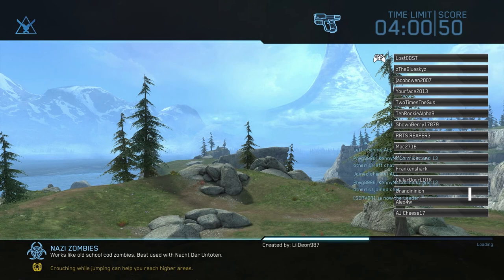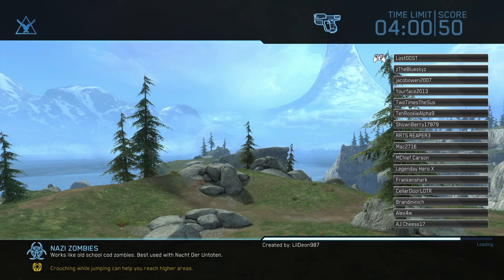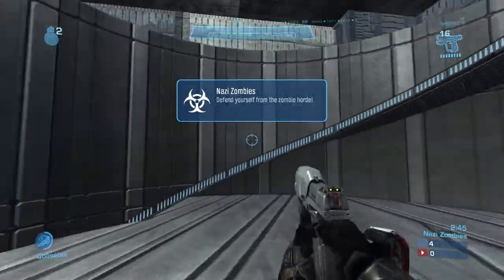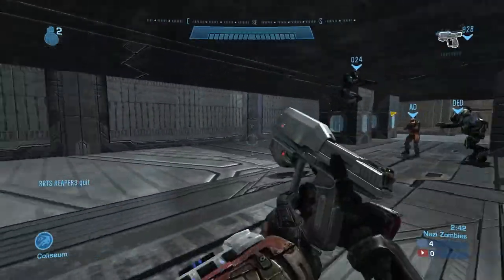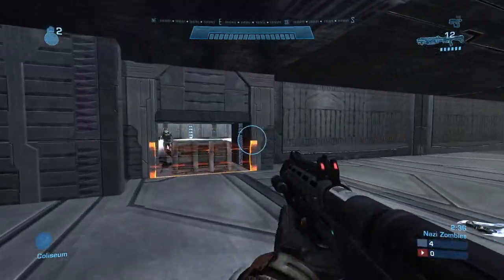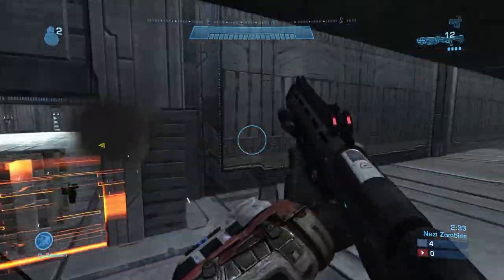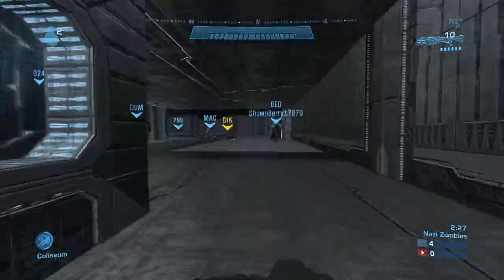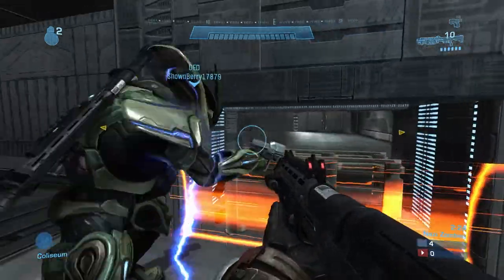Alright guys, I went ahead and jumped into another game and we're gonna try out Nazi Zombies. I actually played this one back in the day when I was a huge CoD fan, so seeing it go into Halo was really cool. Of course it was kind of scuffed and weird the way it worked, but for what it was and what you could do with Forge it was pretty good. I don't know what map this is — I think it's the first map from World at War. Oh yeah, it definitely is, this is so sweet.